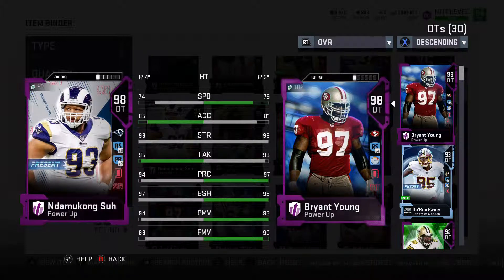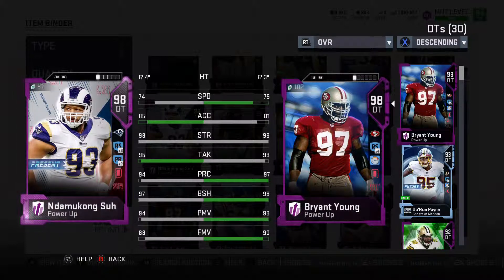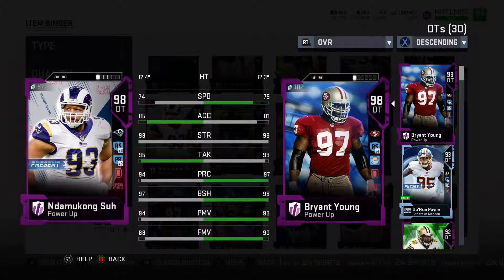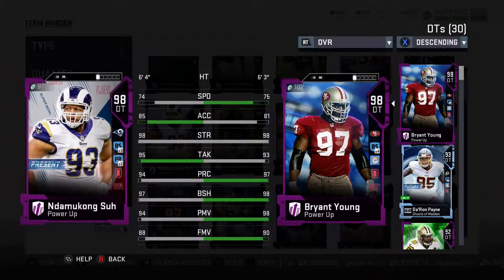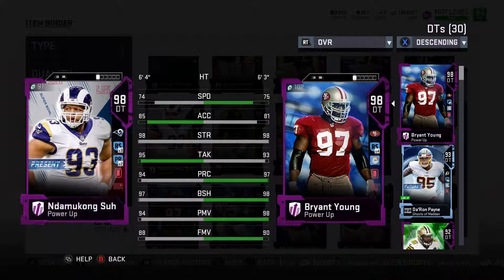At number 9, we have Ndamukong Suh. He is a beast in the middle, can shut down the run and come after you. He does have a little bit slower speed. A lot of people like to move their defensive ends inside, but with the rush really taking over in a lot of different ways, you need to figure out how to shut that down. Suh coming into your 4-3 can really be a player that does that. I do like to play him in my 3-4 as well, but I think he fits better in a 4-3 most of the time.